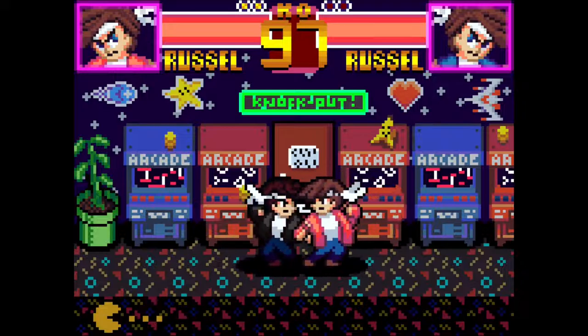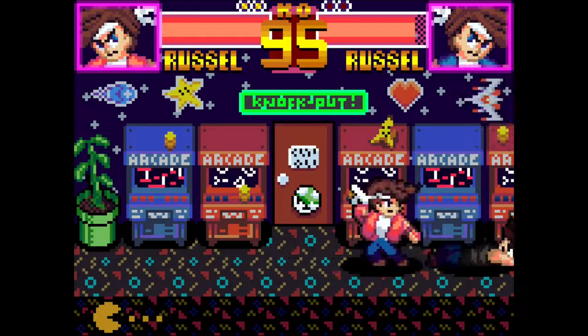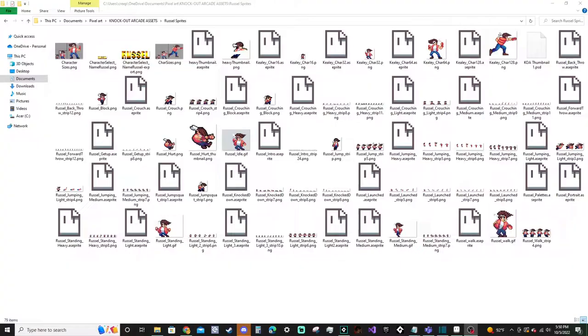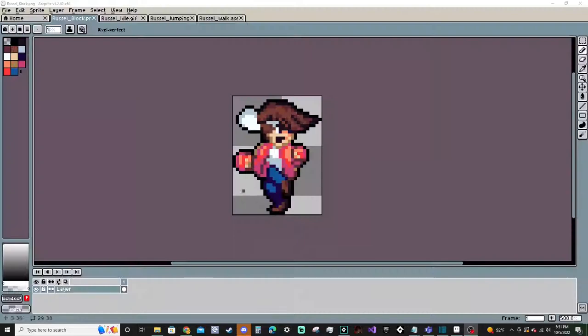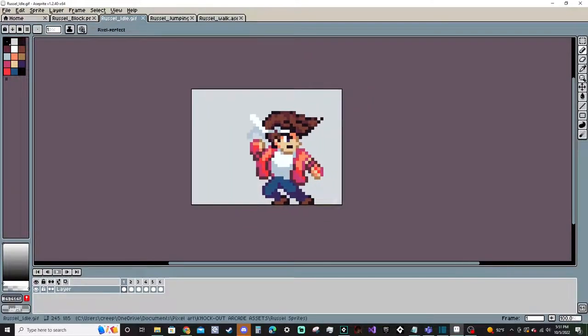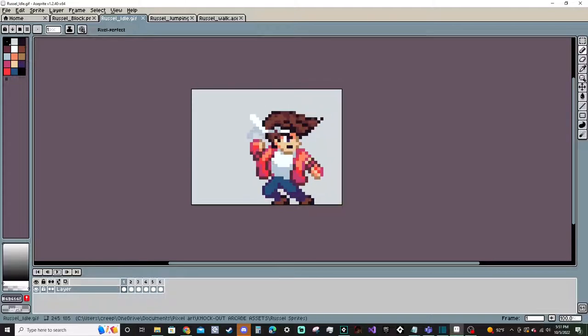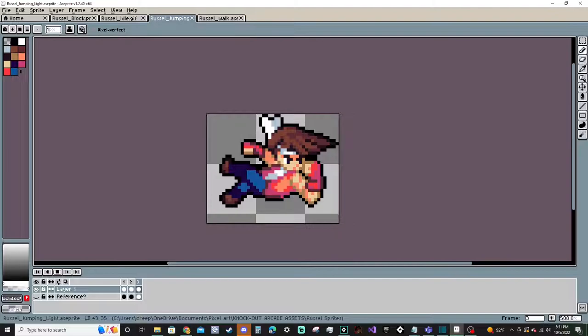The back throw sends the opponent pretty high up, but you can't combo off of it. I might make it a combo throw in the future — I'll just have to experiment. Animations are where I spend the majority of time developing this game. It can take anywhere from three to ten hours just to make a single animation, and there's still plenty of animations I have yet to do, such as running, teching, a round win, special moves, etc.